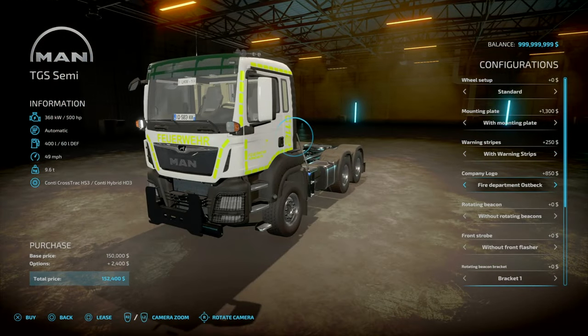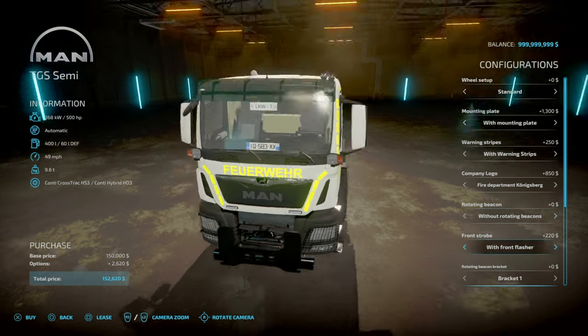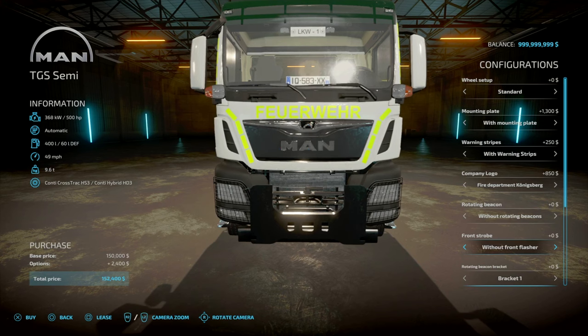A company logo — you've got a couple: fire department, the off-spec, and Konigsberg. Next, we've got beacon lights — you've got none, or with retaining lights. And then also you've got your front fender front flashers, with and without. So when you have your beacons on, that will flash — we'll demonstrate that in a sec.